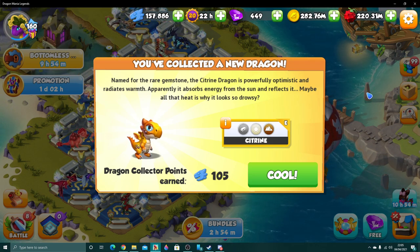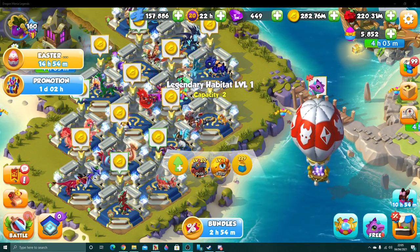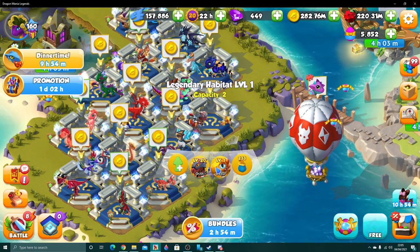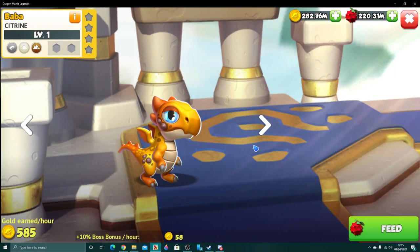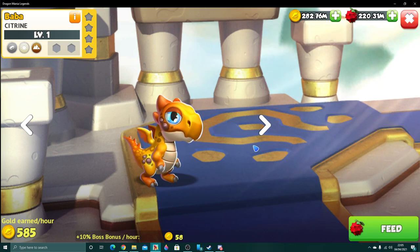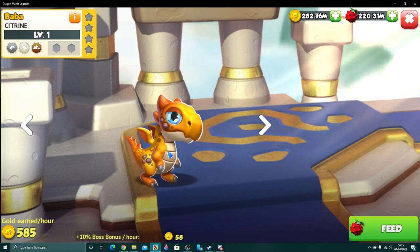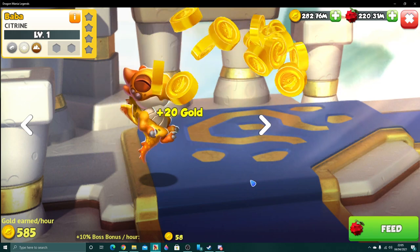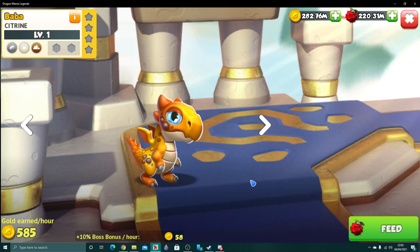Apparently it absorbs energy from the sun and reflects it — maybe all that heat is why it looks so drowsy. So yes, he is supposed to be drowsy on purpose. Anyway, he may look very drowsy but it is intentional. The only downside to this little baby here is that he is an epic with metal, light, and earth, so his elements could be a little better.